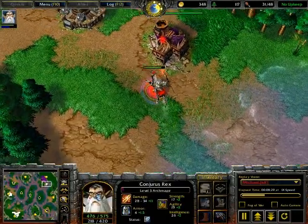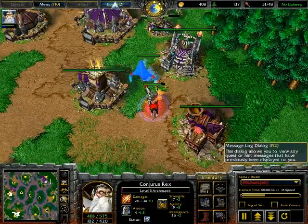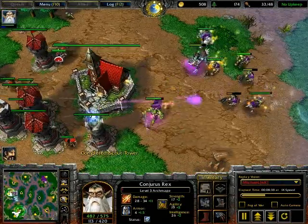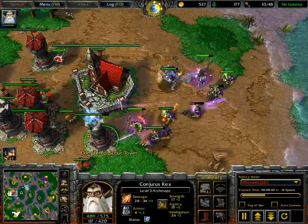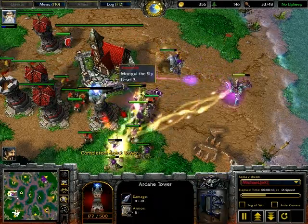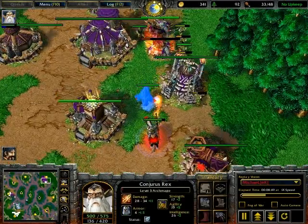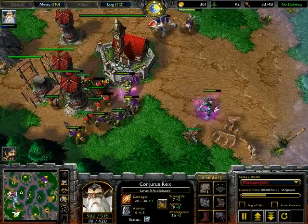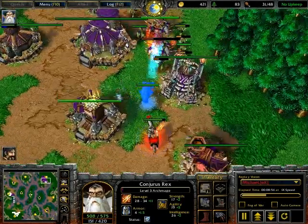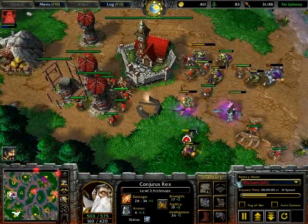Using the map to your advantage always comes with practice — like knowing you can hit this creep camp at this level with two footies. And knowing where you can run if a Blademaster is chasing you to avoid getting caught by a Shadowhunter. You can run it past people's bases. Just doing simple little routes — like going around the fountain, then back around the trees, faking him out — these are nifty little map moves you can learn on every map.